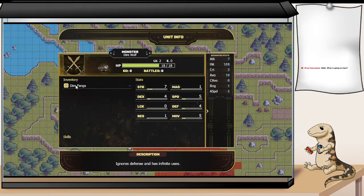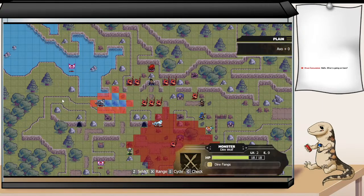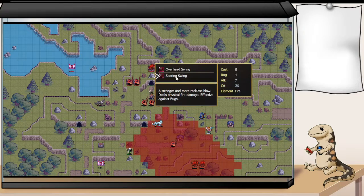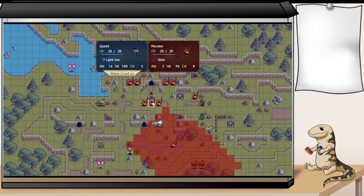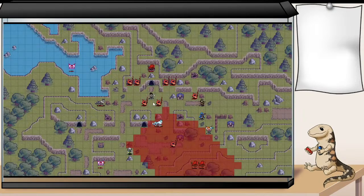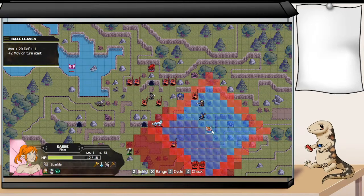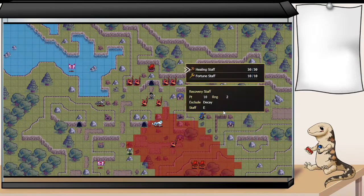What's your deal? Are you a normal wolf? You ignore defense, but you don't have any might. Okay, that's kind of interesting. What combat arts do we have? Hey there — we are playing the Gales of Nayeli demo. It's an upcoming SRPG by the lovely Blind Cocoa Studios, and I'm very excited for it. Been looking forward to the new demo, so we're playing through it.